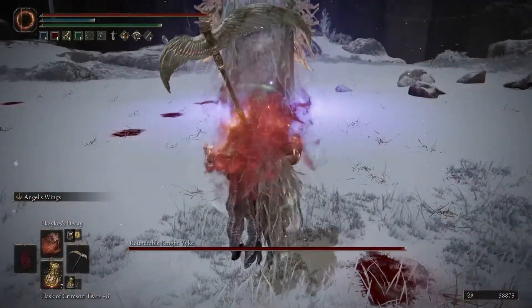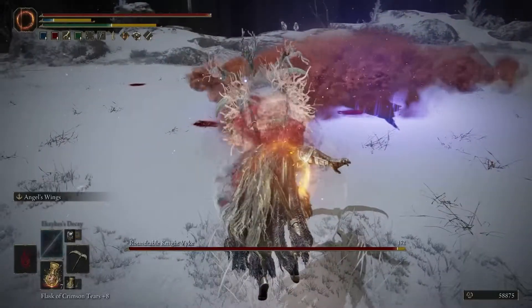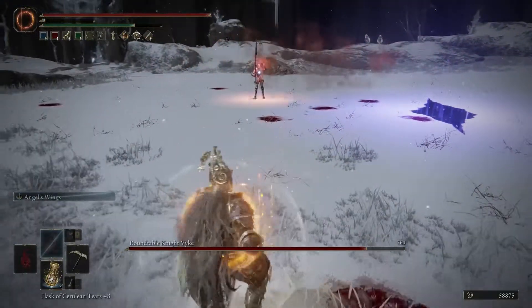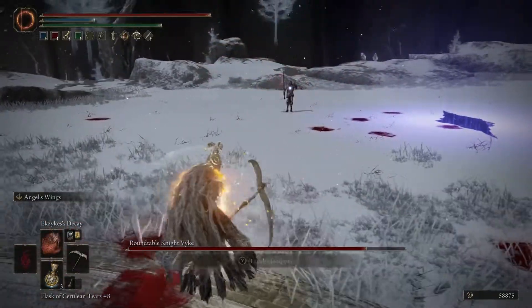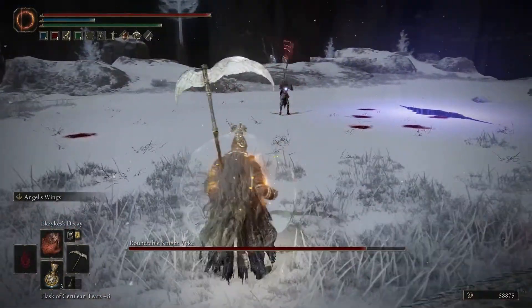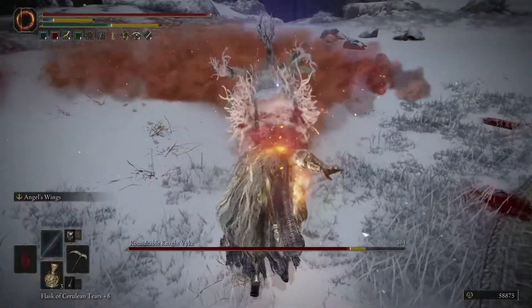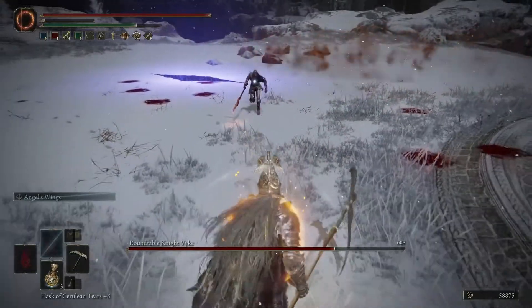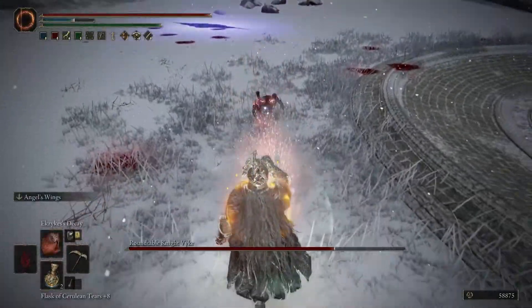Every time a boss opens up, I always use Ezekiel's Decay — and if you hold it, you can use it twice. That's almost guaranteed to get the boss rotten. It didn't quite work in this case, and I think this guy is actually immune to Scarlet Rot. So it doesn't always work, but it's certainly nice.